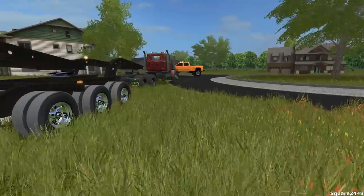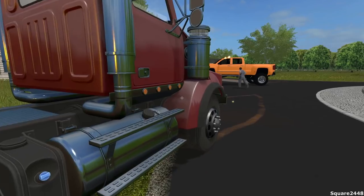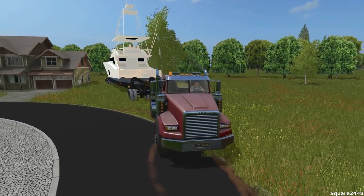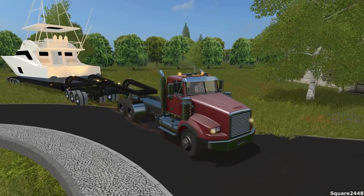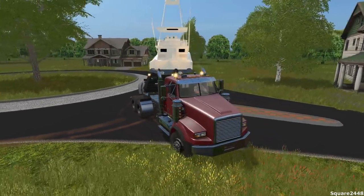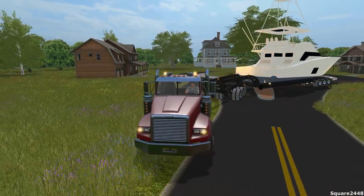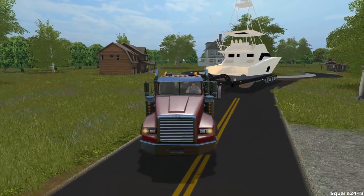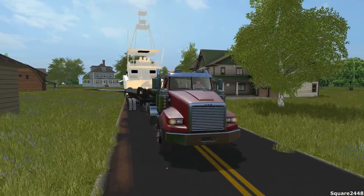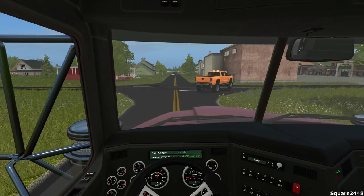Now, we want to stay anywhere between 5 to 10 miles per hour. We do not want to go too fast, especially when we have to navigate through these very narrow streets. I do have to make sure we do not scrape this tree over here to the left. Wow guys, this boat is beautiful — it is so tall, it is bigger than the house that we towed earlier. You guys can see it is larger than the house, and that is one very large house. It's one of the largest houses in Farmington, so that just shows you the size.